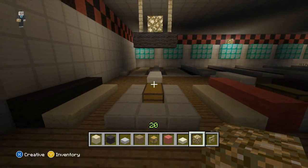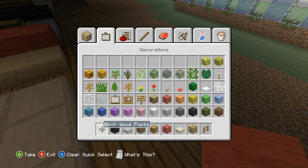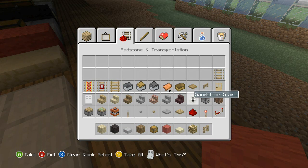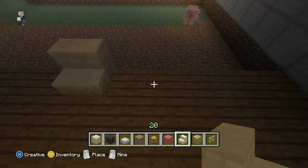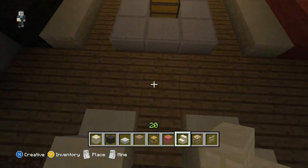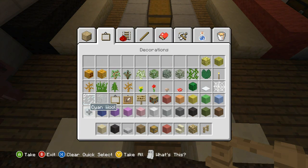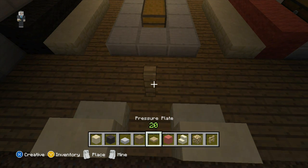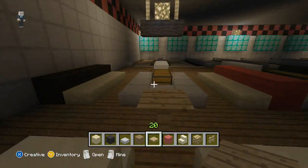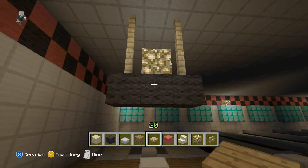Here we can throw down some stairs — just like individual little seats. I'm just going to use sandstone. And if you want, you can put like a little table area — you can make it look like a computer, but I'm completely out of item frames and all that. So if you want, you can make that look like a computer so you can write your names and stuff in. And up there you can put like picture signs or whatever you want. Just some ideas.